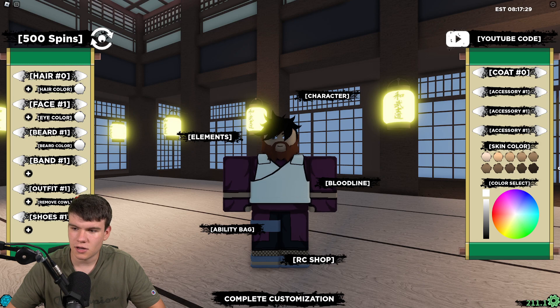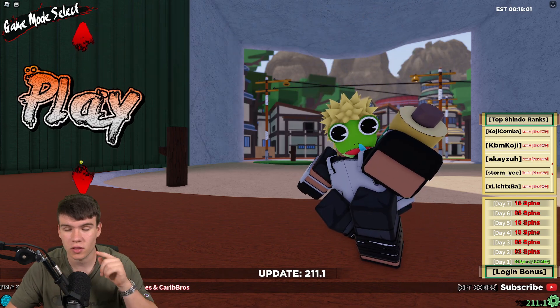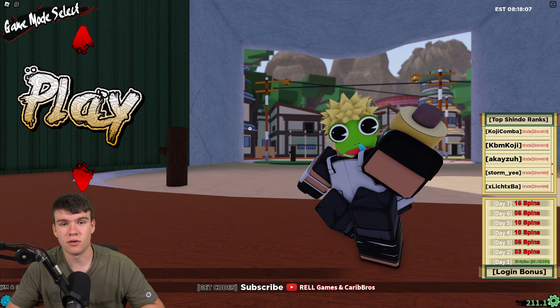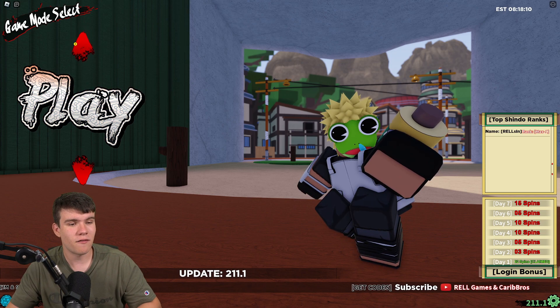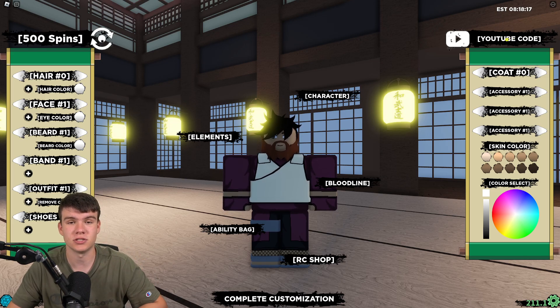They did say something about the rewards for these codes and that they were quite overpowered. We've got a lot of codes to redeem inside of this game. For everyone here, we might as well just redeem all the newest codes right now. If you do not know how to claim codes in Shinobi Life 2, click on the up arrow above where it says play, then go to where you can edit your character. The code menu will be in the top right.